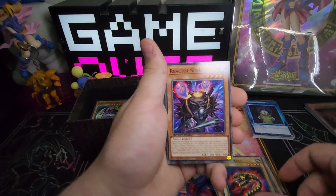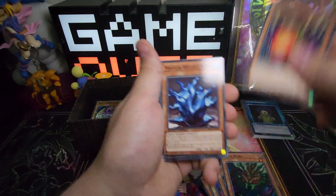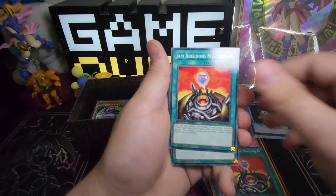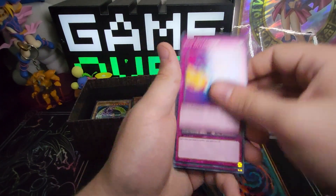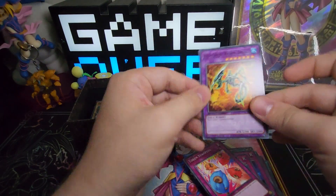Humanoid Slime, Wormdrake, Reactor Slime, Mooka Mooka, Enraged Mooka Mooka, Magical Reflex Slime, Sinister Serpent, Mother Grizzly, Jam Jar Machine, Jam Breeding Machine, Emergency Provisions, Infinite Cards, Token Sunday, Palmerization, Jam Defender, Solemn Wishes, Token Stampede, and Humanoid Wormdrake.